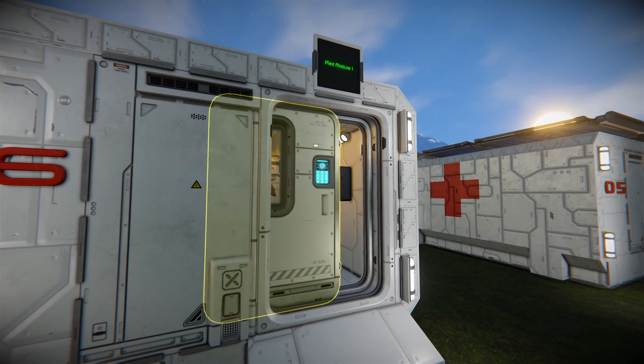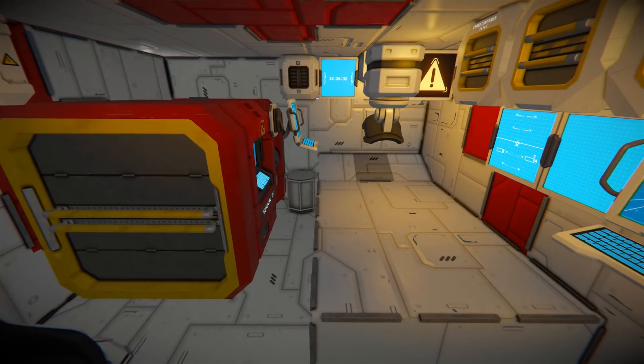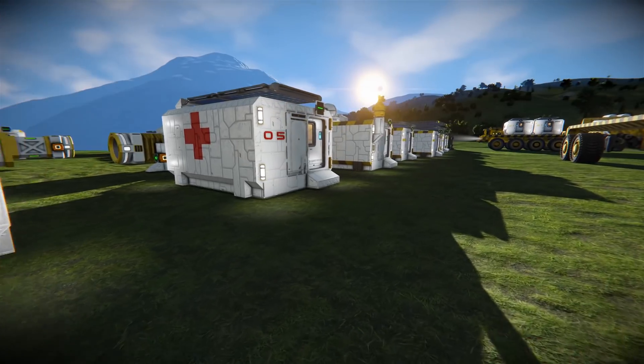We've got the medical module 1. Inside here we've got a cool little bed, a survival kit respawn, and some nice detailing with cargo containers. There's both function and a level of decoration in each of these pods.